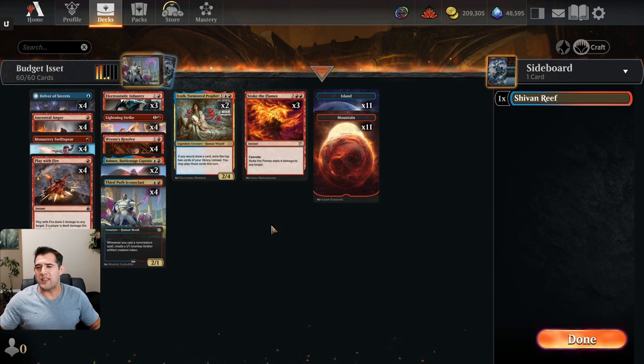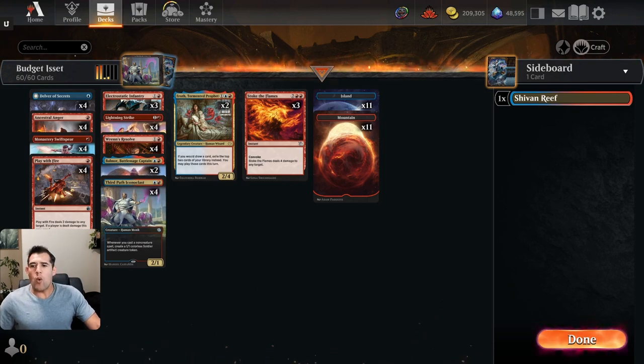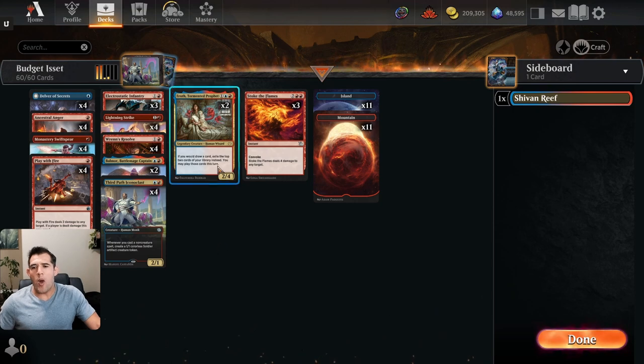Ninety-nine percent of us started with budget decks — only one or two rares, mostly commons and uncommons. I still get thrills from decks like this because you feel like the underdog the entire time. I personally love to draft as well; those games are long and grindy with little tricks to win. Budget decks give me those same feels. The goal here is to play an equal amount of creatures and spells — 19 creatures and 19 spells.